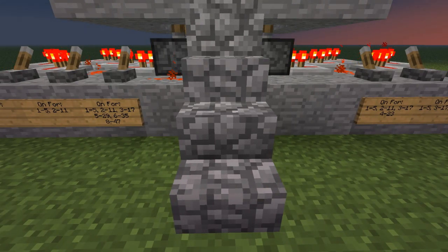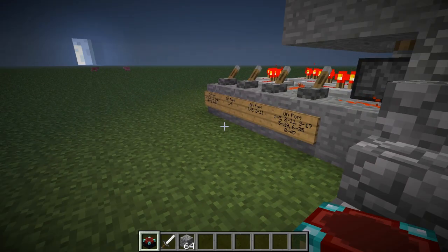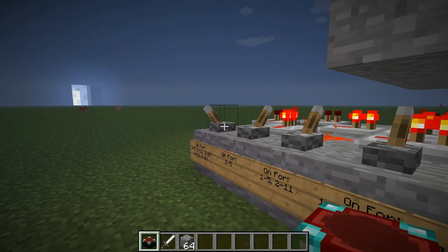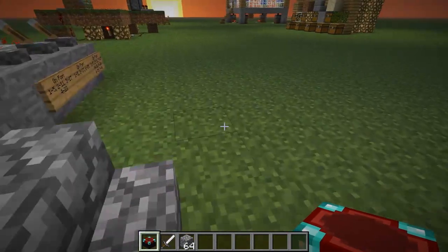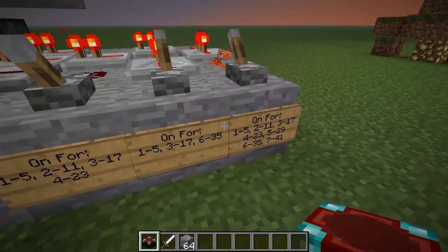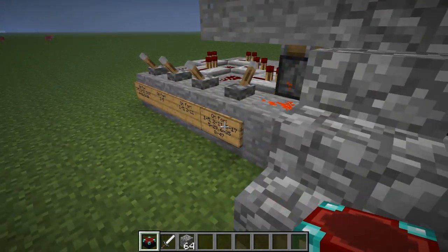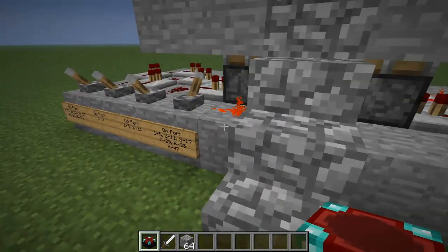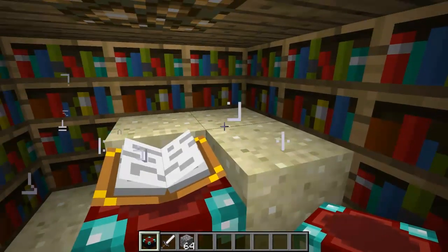For example, if we are interested in an enchantment in the range of six to 35, we would flip all the levers that have that range listed. So let's do just that and verify that it works. All of the ones that have six to 35 listed have been activated. You can see the block configuration.